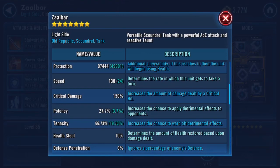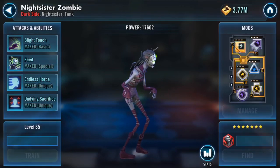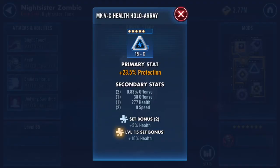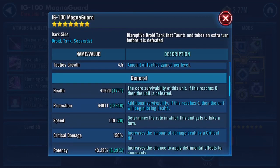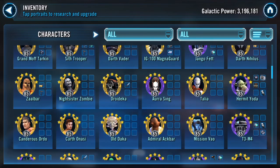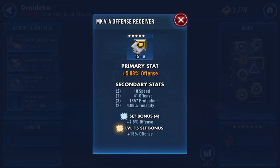No zetas on Zaalbar, Jango, Vader, Hyoda — that's where it's going to be tough for you. I need to see more tenacity on Zaalbar — full tenacity. You got the right idea with Zombie. You need to make sure you are winning every territory war you partake in. I don't know how your guild performs in TW, but you need to position yourself to win every single territory war so you can at least attempt to catch up on zetas — Hyoda zeta important, Zaalbar zeta important.